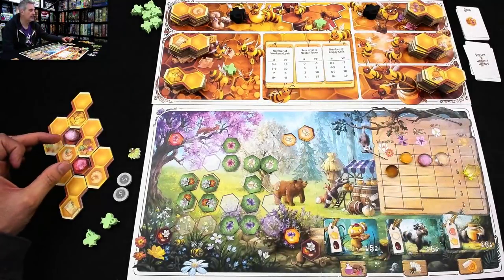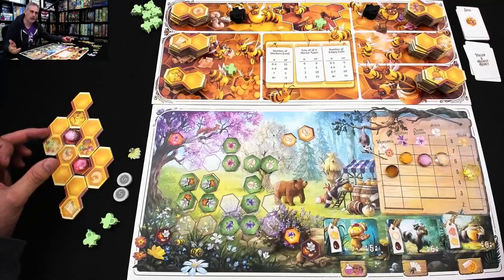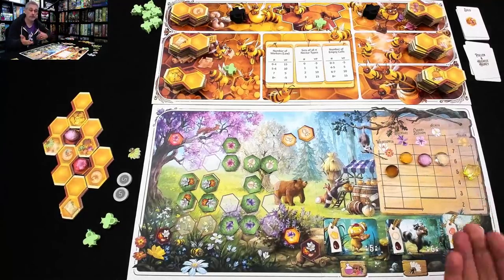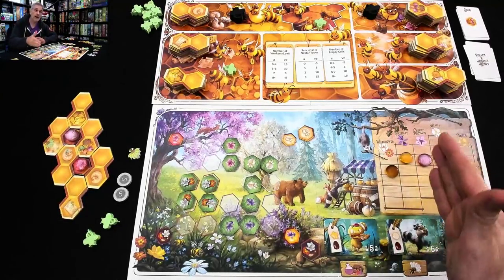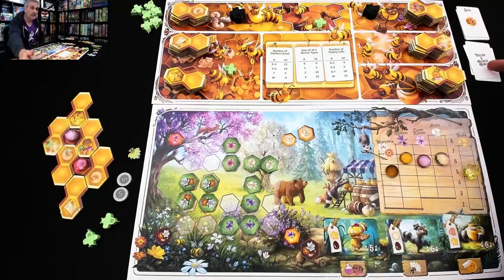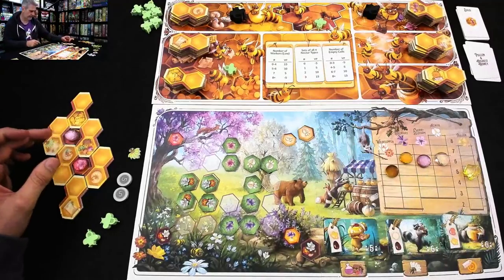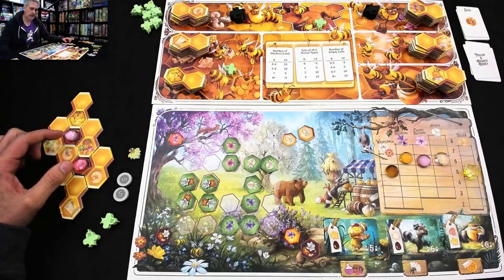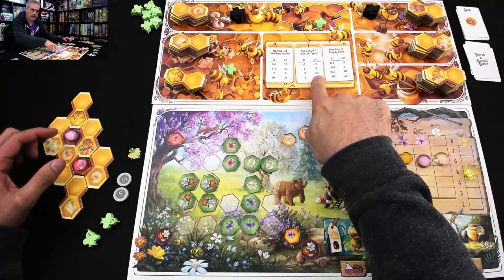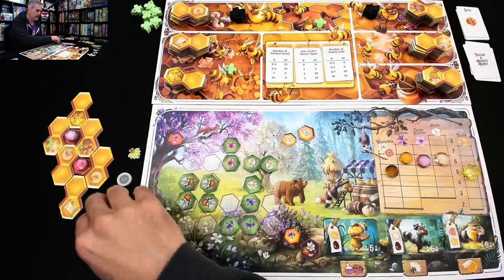Normally I would try to get at least a third cherry blossom before going to sell so I could sell all three. But that's pushing your luck, because other players — if they see you building up cherry blossom honey — might rush and sell to drop the price out from underneath you. And also, since I need to get sets of unique nectar types, I need to focus on diversity. If I get two of each of the other nectar types, that's going to be 10 points of the 30 I need to get.